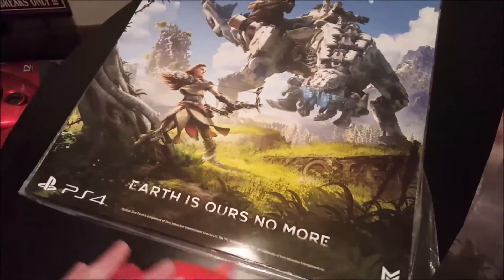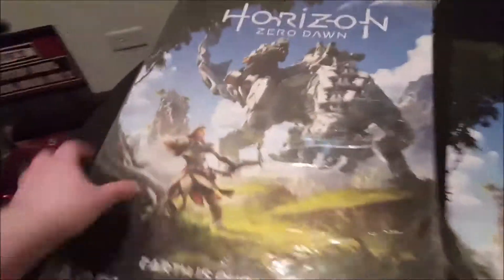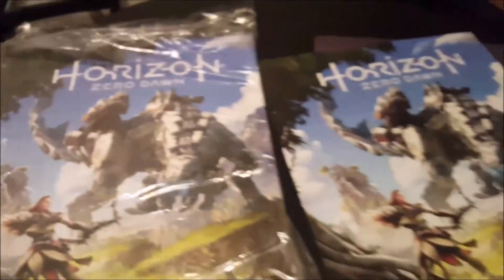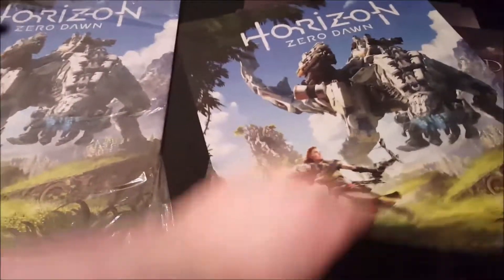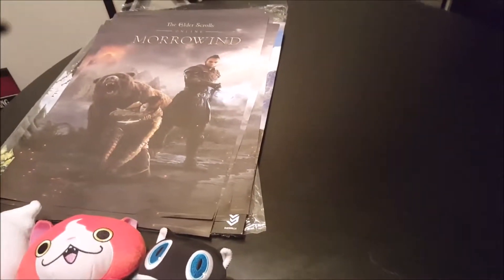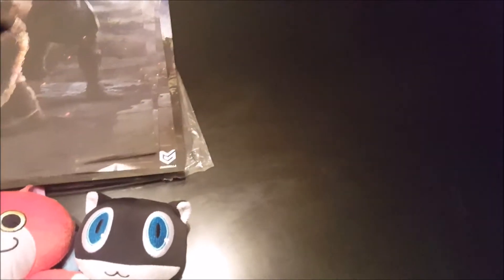And lastly, I got a bunch of Horizon Zero Dawn posters — the double-sided ones from Game Informer. Really cool, though I don't know what I'm going to do with all of them, there are so many. Sorry about the black spec on the left side of the camera — I don't know if it's a piece of plastic under my phone camera or a burn mark, so I'll have to look into it. And that's it, that's everything I got that I hadn't shown in my older videos. Thanks for watching and I'll see you in the next video.